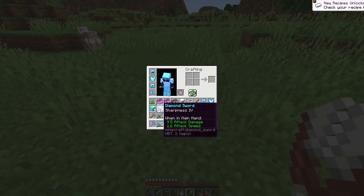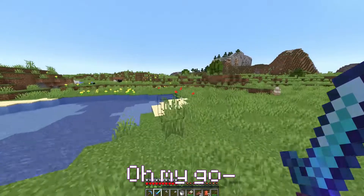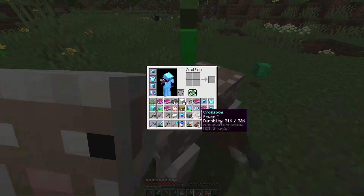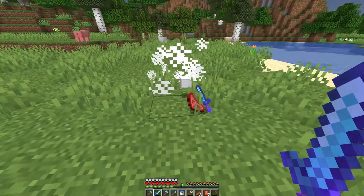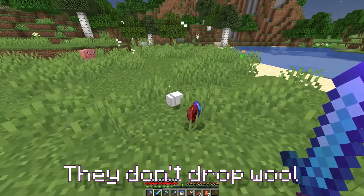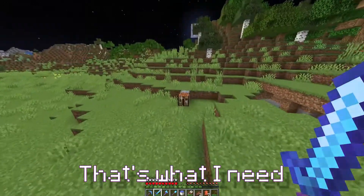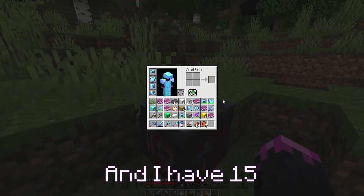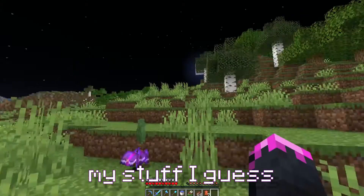I got a diamond sword from another sheep. Oh my god, there's so many sheep. I can't get myself a bed though - they don't drop wool. I bet I can survive the night. I need a shield. I need to make myself a smithing table, and I have 15 netherite ingots. Let's go upgrade my stuff.